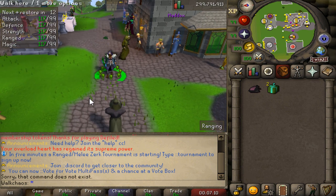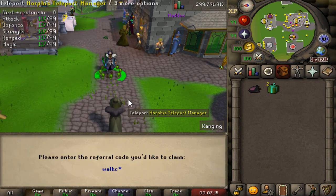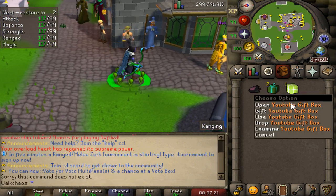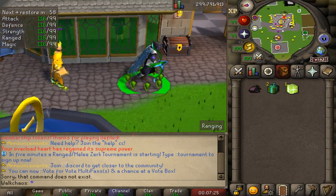When you guys log in for the first time, make sure to type ::referral into the chat and this box will pop up - then type 'walkus' in for some very juicy starter packs. As you can see, everyone will be getting a lovely YouTube gift box so make sure to claim that and have some opening fun.